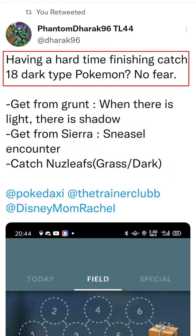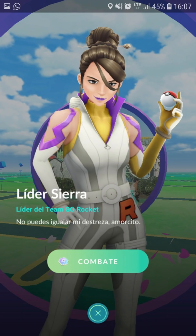Shout out to this user on Twitter. If you're having trouble catching Dark-type Pokemon, you can look for a Dark-type Grunt, which has the sentence 'When there is light, there is shadow.' You can also get Shadow Sneasel from Sierra, or look for Nuzleafs in the wild.